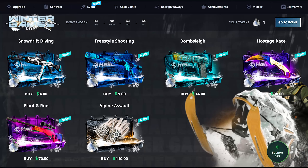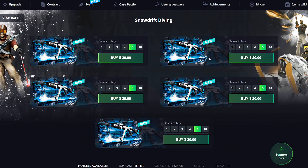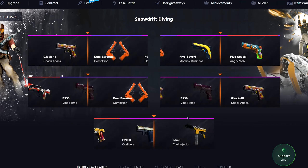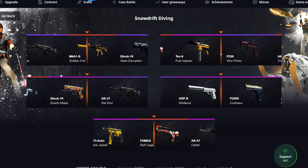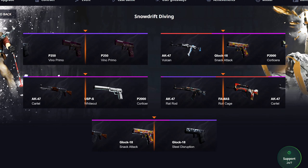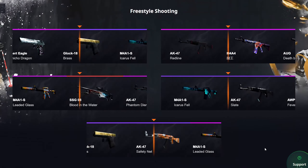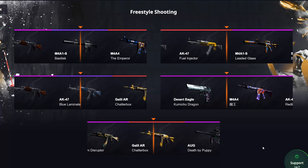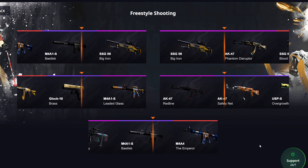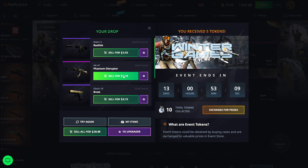There's also a new event going on — the Winter Games event — so let's check out all these new cases. They're $4 each; we'll do five of them. There's a new opening animation where they all open separately instead of in a row. We got a Wide Out — that's only $2.97 — and a Phantom Disruptor, which is probably the best skin we're getting here. Just going to sell everything back; nothing great.